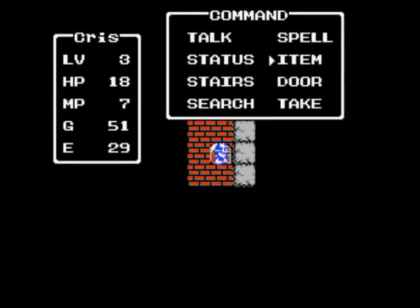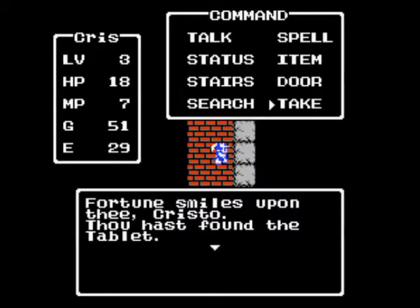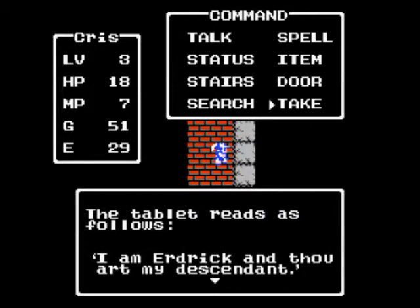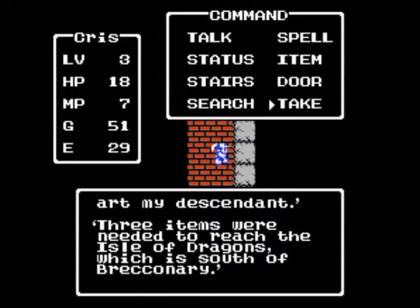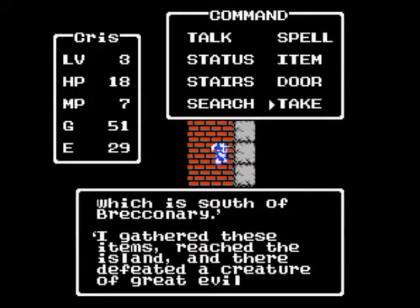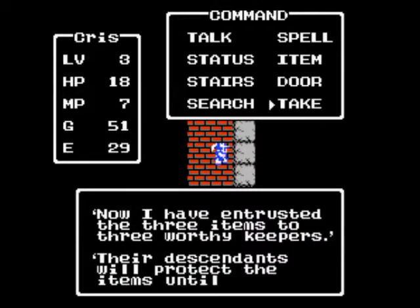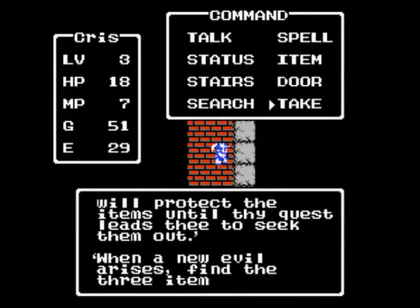What's this treasure chest? Oh, we got a tablet. There are no enemies in here so don't worry about it. The Isle of Dragons... So you're not gonna tell us. Alright, well we gotta get out of here now. Just backtrack the way you came.